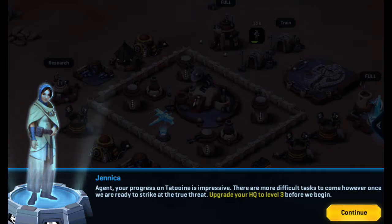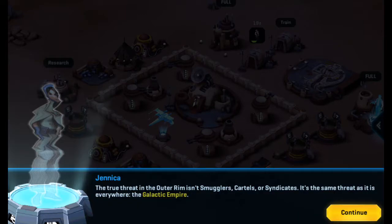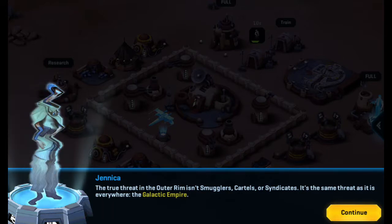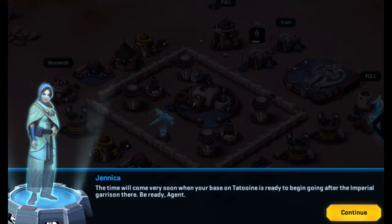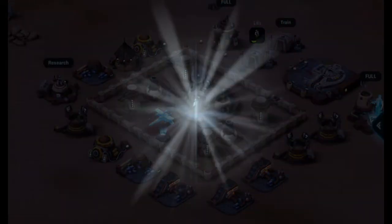I'm getting HQ to maximum buildings — I need a tier 3 HQ to complete this mission. Oh hi Jenica. Agent, your progress on Tatooine is impressive. There are more difficult tasks to come, however, once we are ready to strike at the true threat. Upgrade your HQ to level 3 before we begin. May the Force be with you. The true threat in the Outer Rim isn't smugglers, cartels, or syndicates — it's the Galactic Empire. The time will come when your base on Tatooine is ready to go after the Imperial Garrison there. Be ready, Agent. I've already gone after the Empire, man.